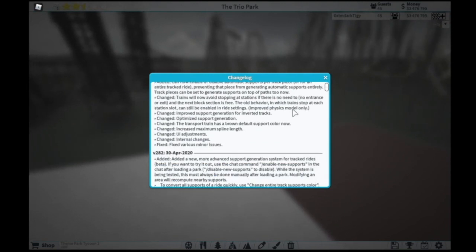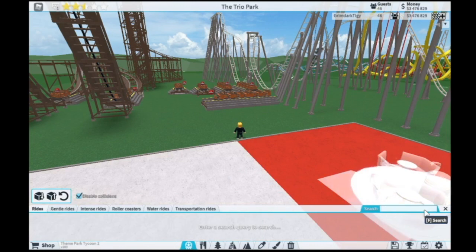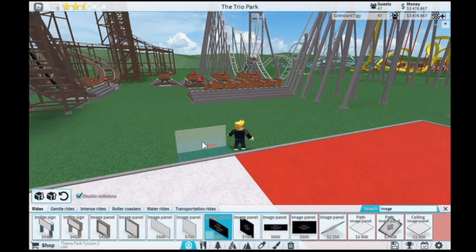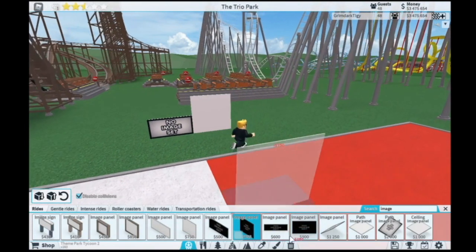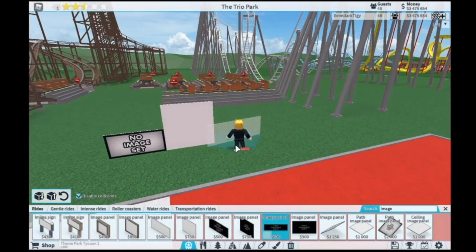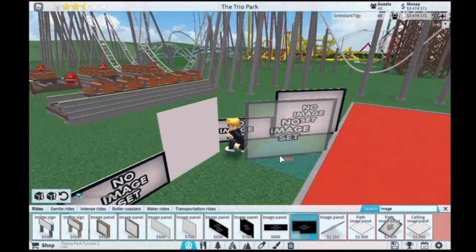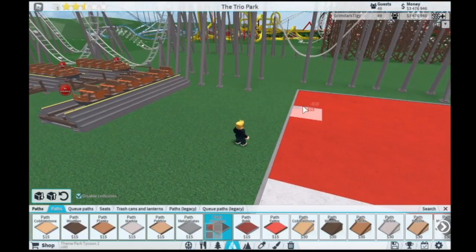I'm pretty sure that's all the important things. I am going to look at the new image panels since I am curious. It appears to be standing image panels that stand in the middle of the — those are actually pretty neat and could be helpful in several circumstances, but aren't really helpful for me right now.